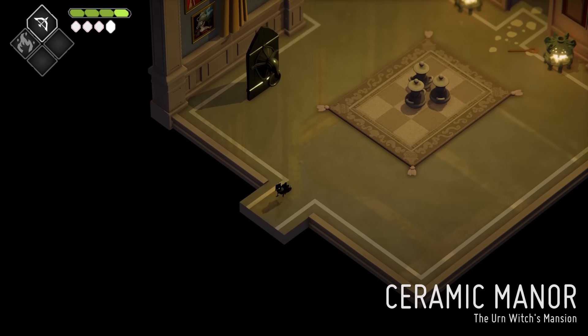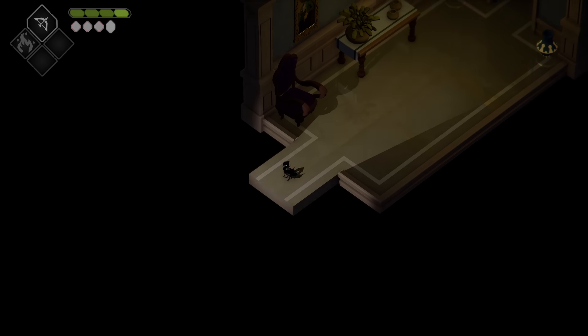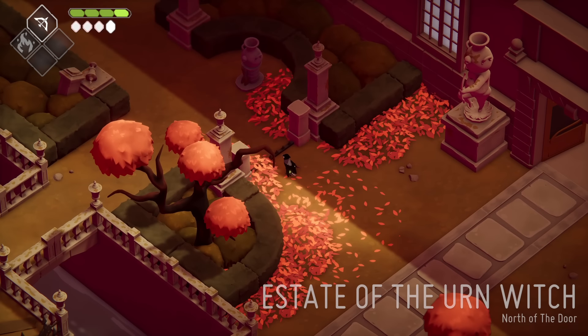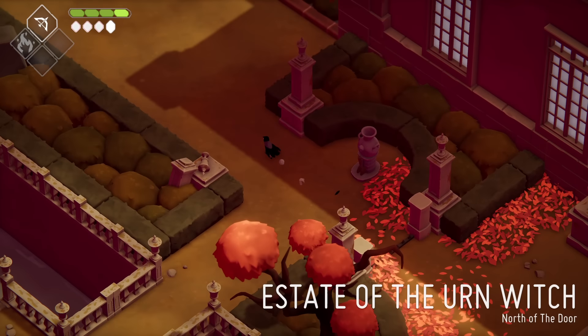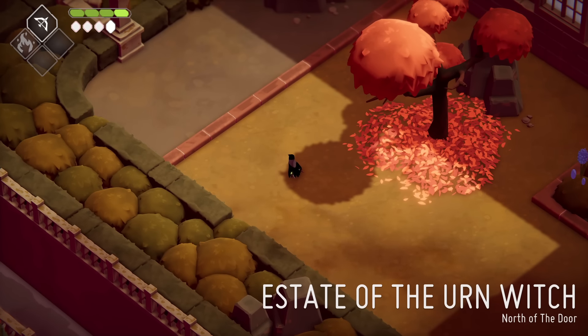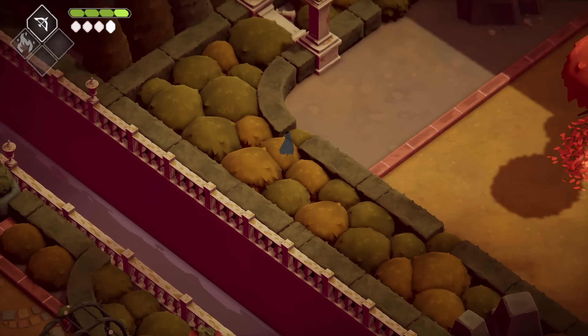The next shrine is easily found once you reach the Ceramic Manor and you don't need any abilities for this one either. This is going to be right before you head into the building. Go right through this gate, but if yours is locked, all you have to do is work your way through the gate by going to the left hand side and then defeating some enemies. You'll end up in this kind of courtyard in the back.